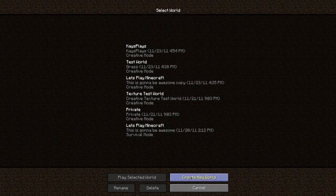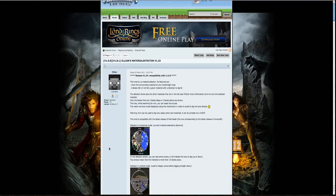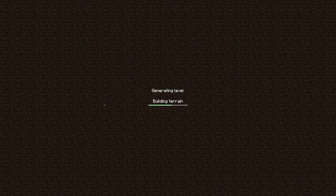The mod review today is a material finder and that material finder is by Alien. So let's just generate a random world called 'random' and then create this new world. This is going to generate a world — I don't know where any diamond or any iron is. Okay, it's generating the chunks.